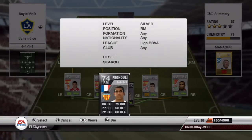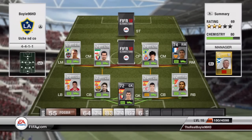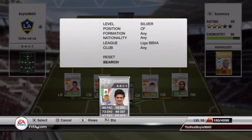The other centre mid, as you can see, is Philip Coutinho. People know about him — he's a really good player and does live up to his expectations. At right mid I've gone with Figouli, very good player, cost me 40k, great free kicks, good passing too.